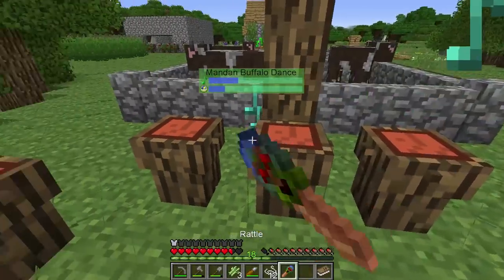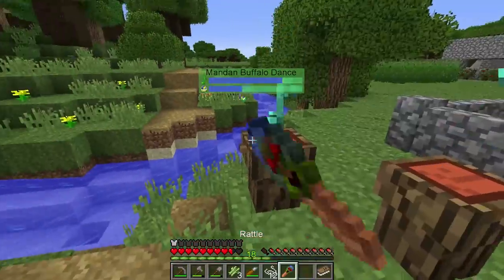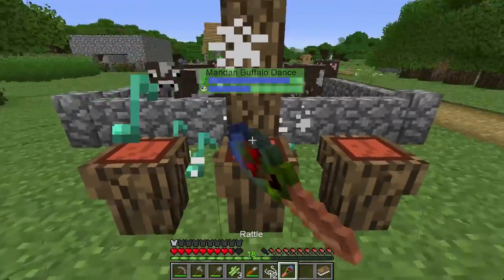The way to start this ritual is to get an empty hand, shift right click the drum, shift right click the chimes, and we get this bar here. At this point, because I have all these drums, I can just go in all insane and get this done. They have kind of a diminishing return thing.